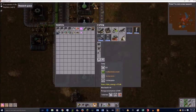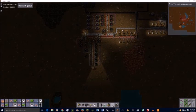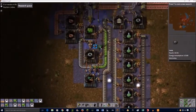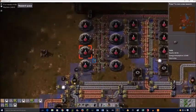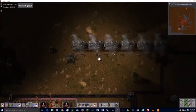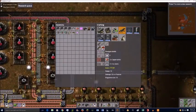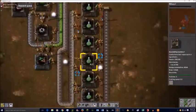Of course the ratio of assemblers for inserters versus green science won't work in the long run, but like I said most of this is temporary. I believe we either have real research by the end of this episode or we're getting very close. I start putting lamps around the place so that you guys can see.